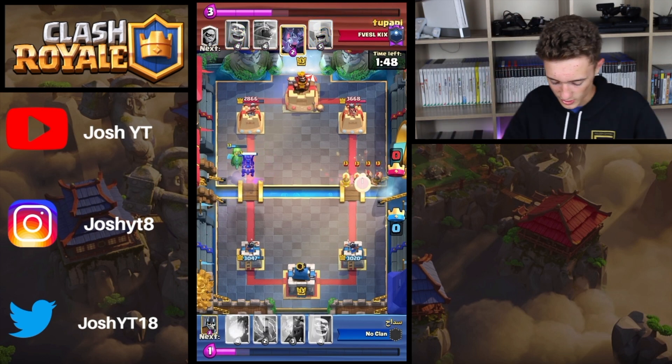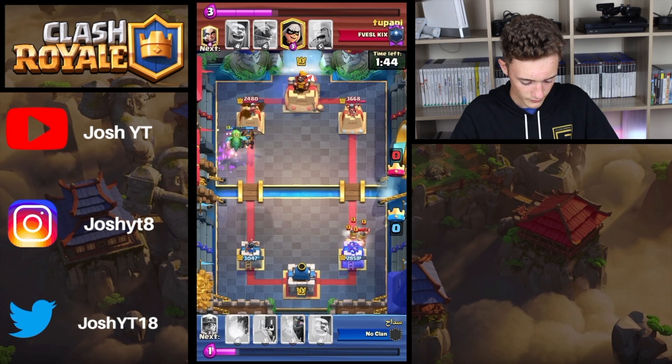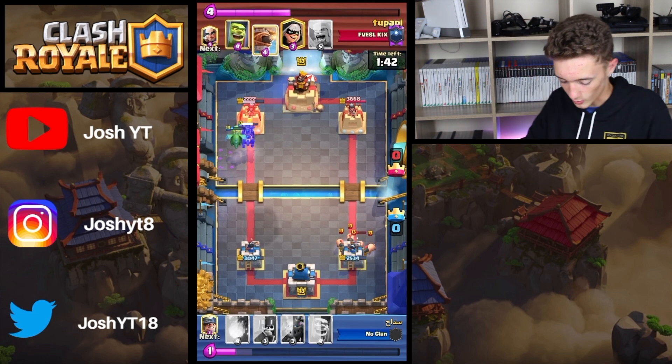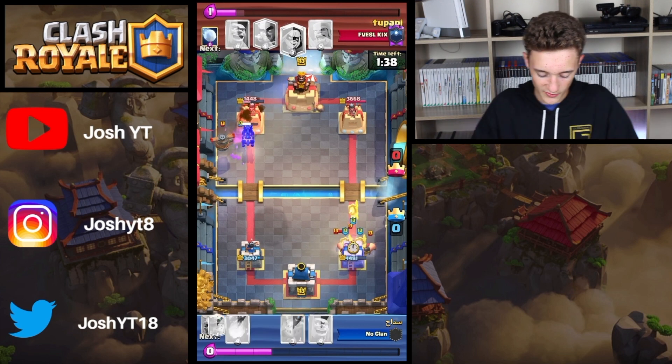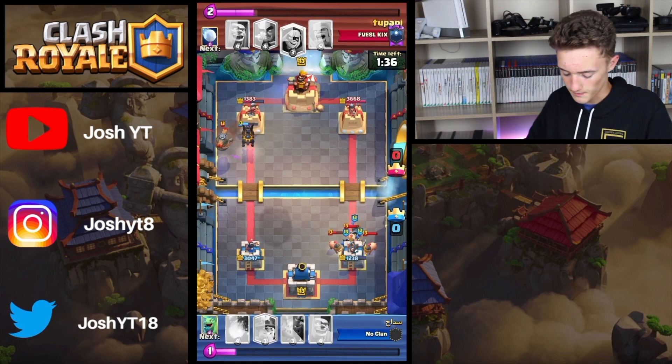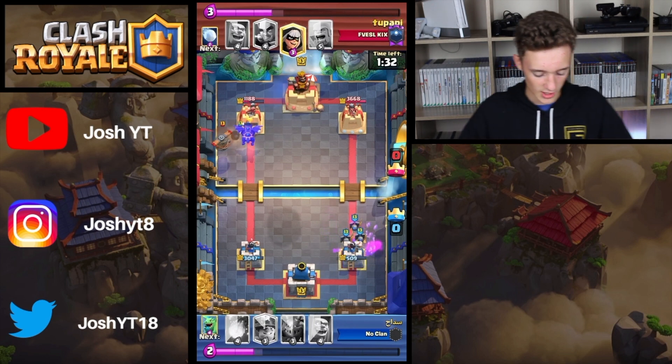Lava Hound is going to be immediately responding — probably going to wait for this fireball. Going to use the zap or the bats. So it looks like our player on the bottom is probably thinking this needs to be a two-for-one, trying to get as much damage as possible. But it looks like that's not going to go in.